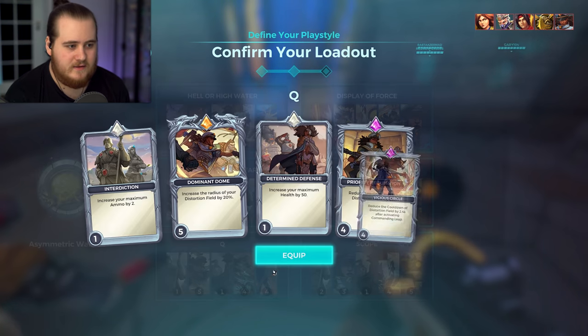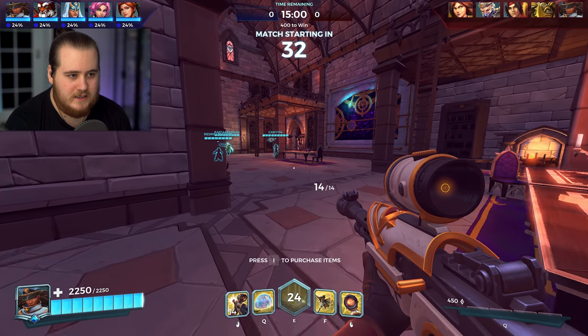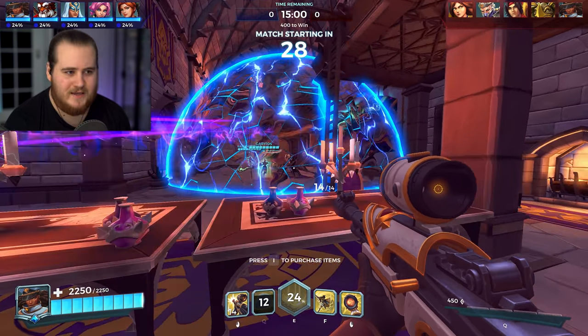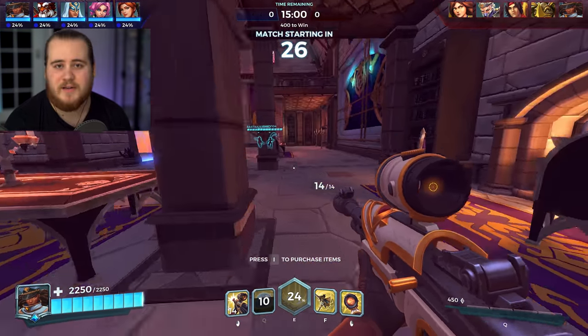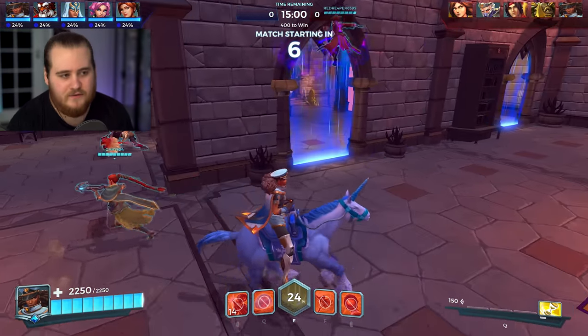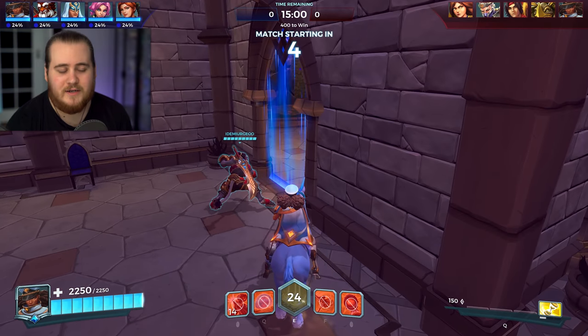So we'll grab the cooldown passive and then the Asymmetric Warfare talent and go for the Q setup. Just to show you how crazy big the Q is here — you can see the initial size. It usually isn't this big with the extra radius here; it's actually pretty massive. Currently it's got 13 seconds with Kronos 1, so when we have it maxed out it'll be around 10 seconds. It lasts for four, so it's like a six or seven second cooldown on it.